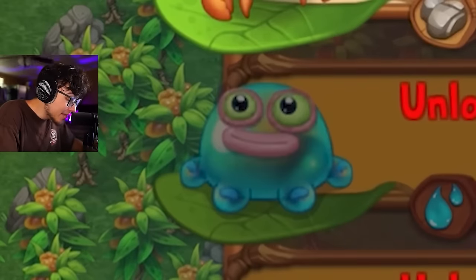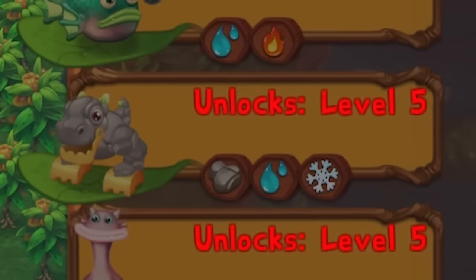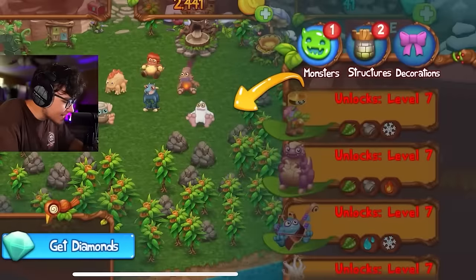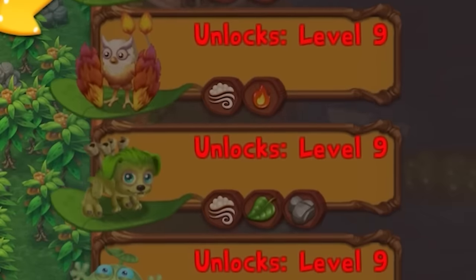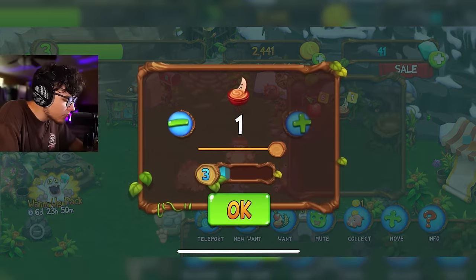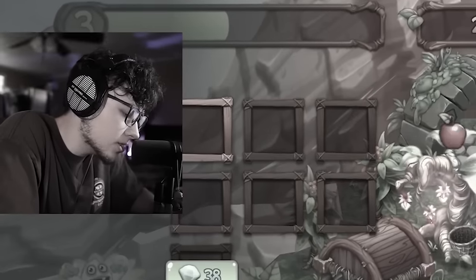I might finish Drumpler off with apples since I'm getting impatient. Look at Toe Jammer — all these baby monsters look so cool. T-Rox, oh my gosh, this game is going to be so much fun. There are actually a lot of monsters — is this all for one island? That's so many. Drumpler, please get to level four.